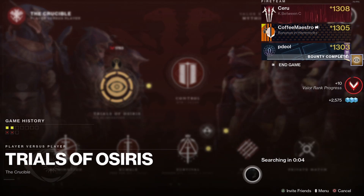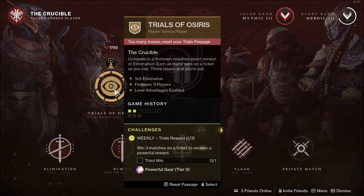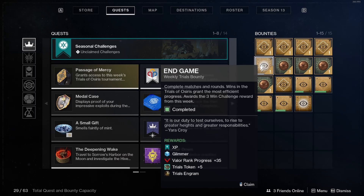I completed the end-game bounty. As you can see, I didn't get three wins in the Trials of Osiris, so normally I wouldn't get the Exile's Curse fusion rifle — but I did complete the end-game bounty, so I'm still going to get it, because completing the end-game weekly Trials bounty awards the three-win challenge reward from this week.